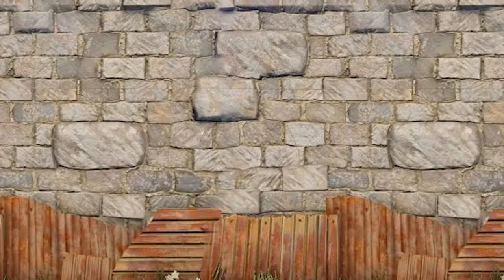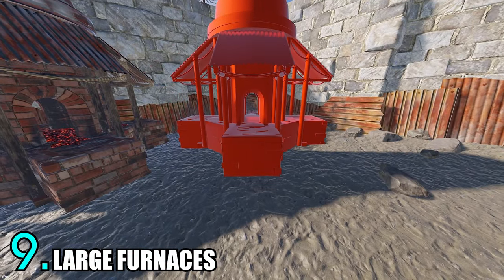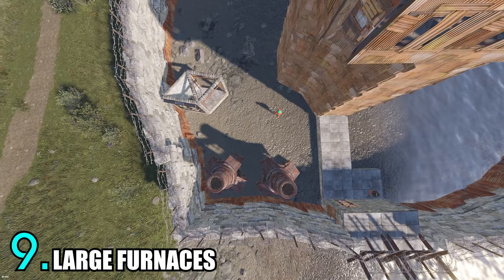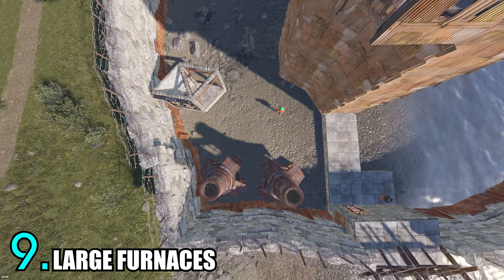Trick number nine: if you're placing large furnaces in your compound, you should always place them close to the high walls. Because if you put them in the middle of your compound, they can work as cover from turrets and hiding spots during online raids. So when placing them, always put them as far back as you can.